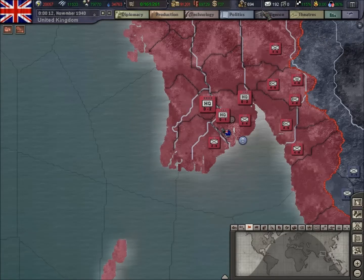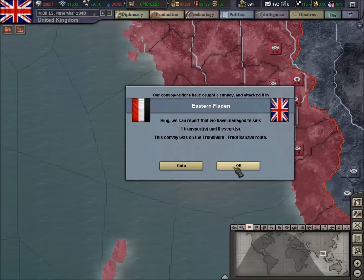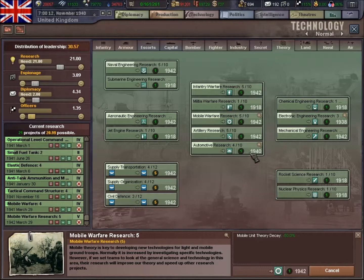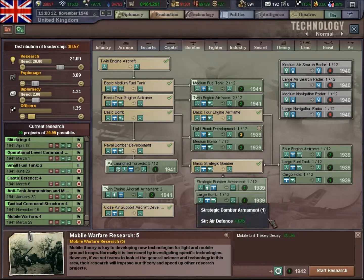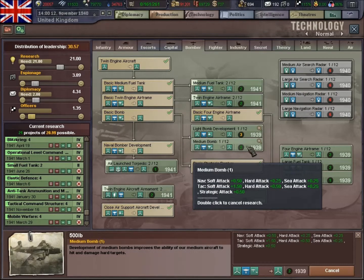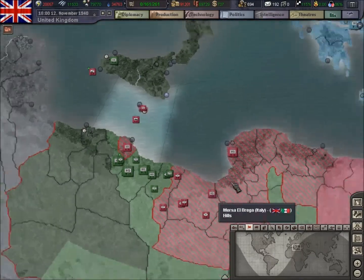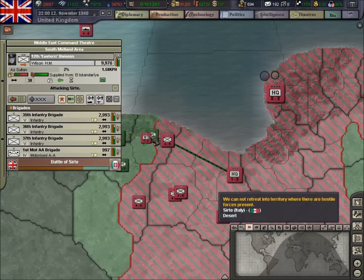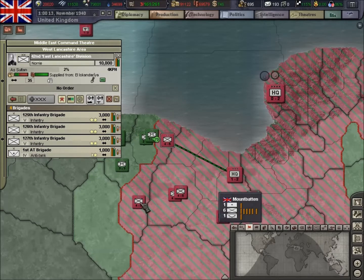Production looks okay. Let's check intelligence — spies are building up nicely. We've got a tech coming through: mobile warfare research, so I'll do that. I think we'll get something going in the aircraft after that.